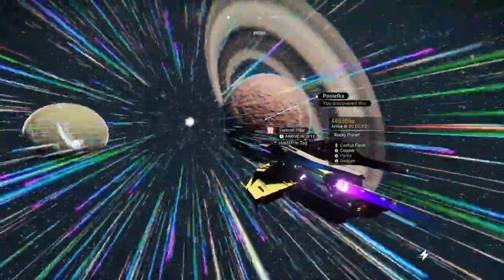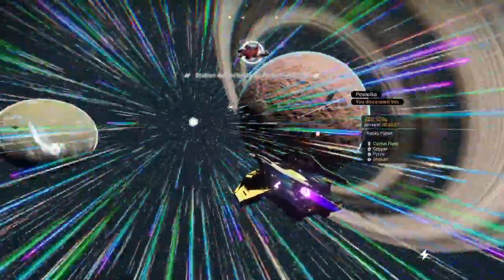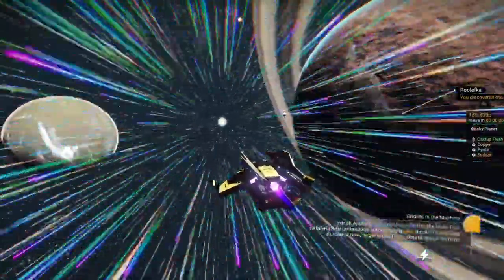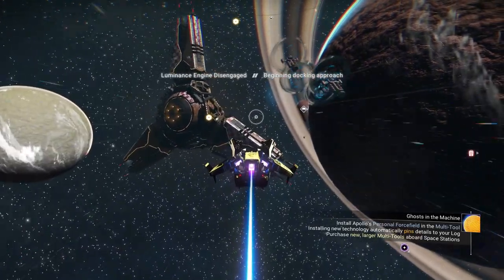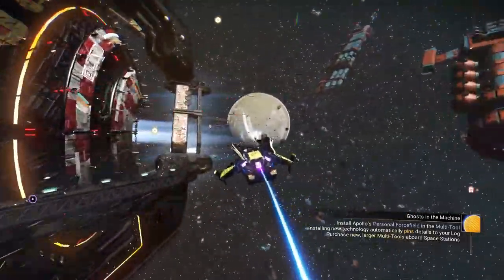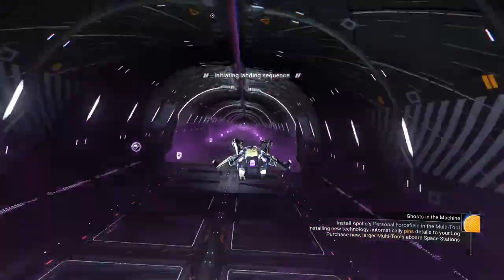One thing you really want with a base - this is my personal sentiment - you want to be close to your space station, close to things that you need. Let's head into the space station and check out the portal real quick in here.